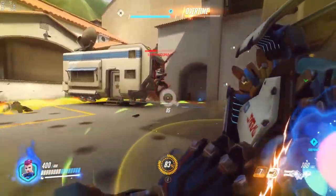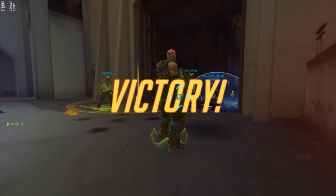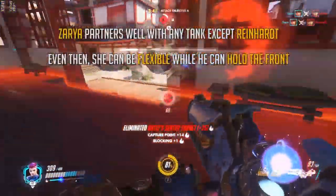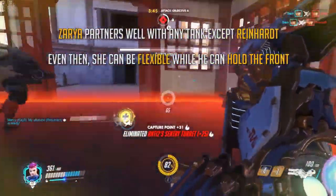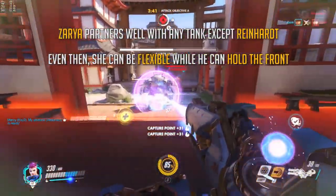I recommend partnering up with a main tank like Reinhardt or Winston. They can focus on the front line and you can look for big plays. But for a more aggressive team, Zarya and Roadhog shore up each other's weaknesses incredibly well, with Roadhog pulling enemies in close and you giving him extra safety. When considering whether or not you want to pick Zarya, have a look at your team.